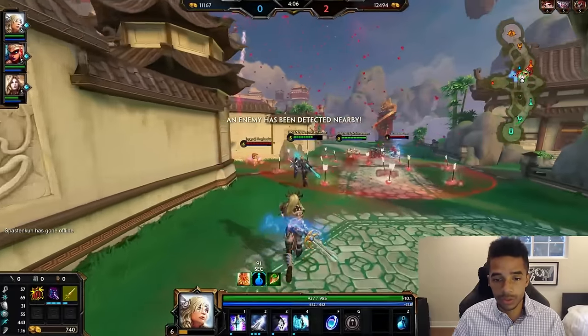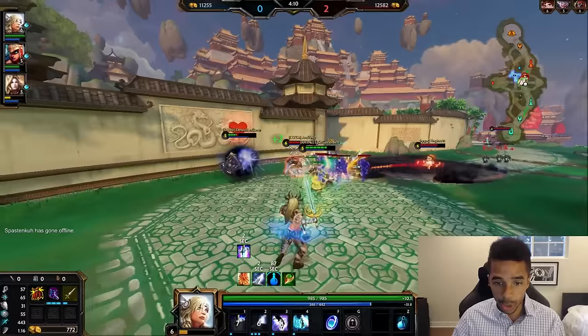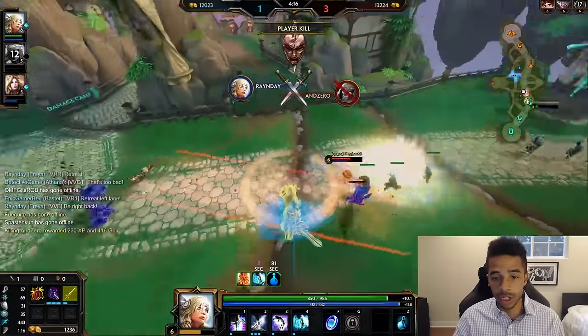Fatalis early is very good for two reasons. One, it creates more damage — it's actually an increase in damage for Freya because you're pulsing more often. Now the Bakasura going ahead gets the kill. I jump into my ultimate and I secure the kill on him as well.